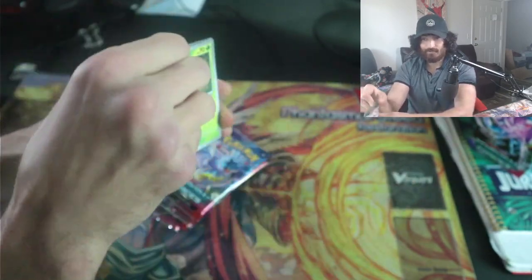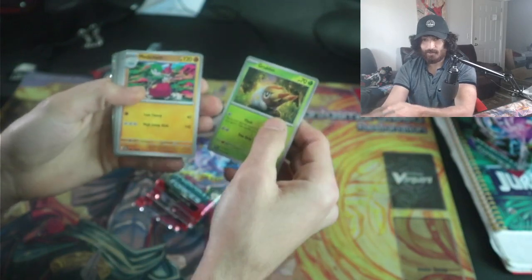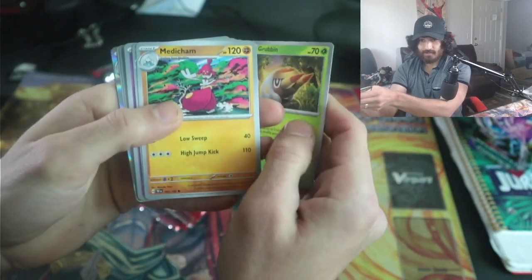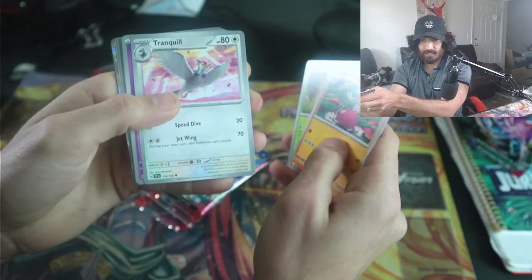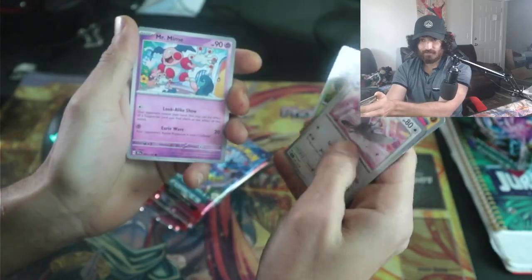We got a really good idea of what deck wins — obviously Maradon and Iron Thorns is insanely strong. We're looking for Rescue Boards, Cryptomaniacs, A-specs, and all the good new cards. Let's see if we can get anything new.